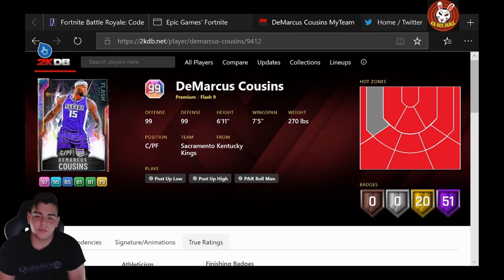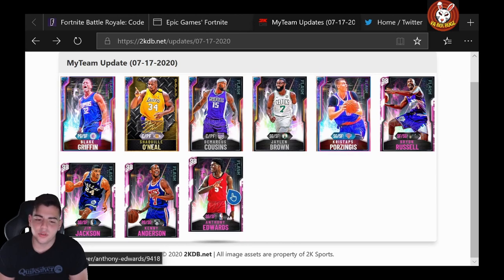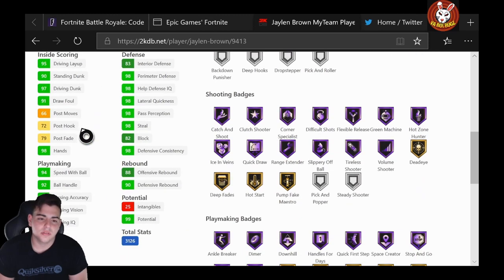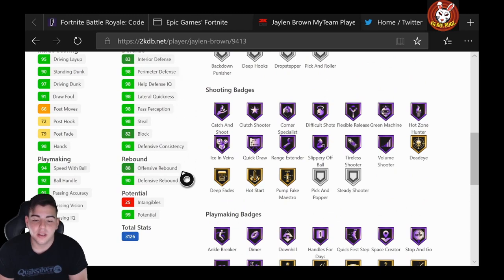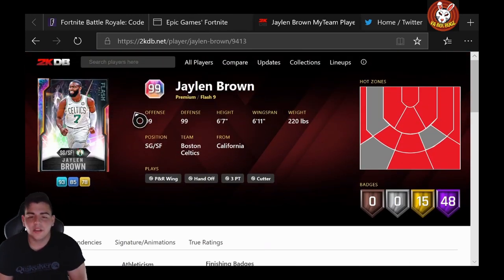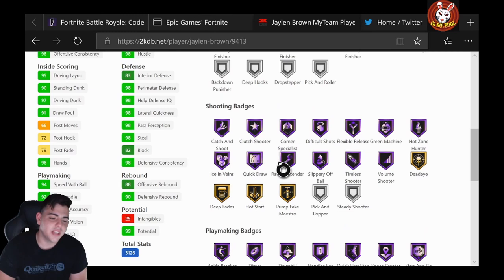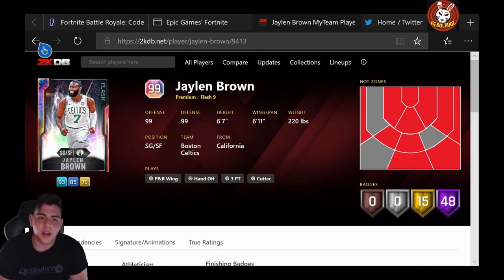It's crazy how Boogie Cousins is gonna be just as good as GO AD, which makes no sense. That card's solid and he's gonna be dirt cheap. They're always throwing in pink diamonds and diamonds — I don't know why — of the college players. Jaylen Brown: 99 overall, 48 hall of fames, 15 gold. 95 mid-range, 96 three-point. Terrible post hook, terrible post fade. 94 speed, 97 driving dunk, 98 perimeter defense, 98 steal — the defense is incredible. Hall of fame range, hall of fame quick draw. Actually I like this card — 6'7 shooting guard.